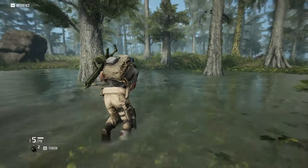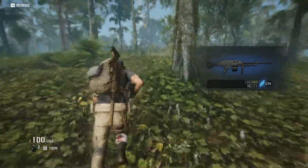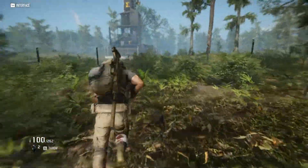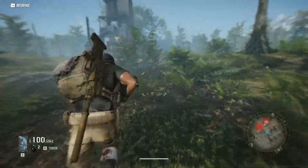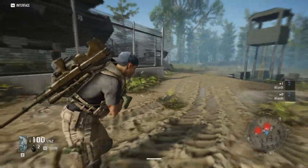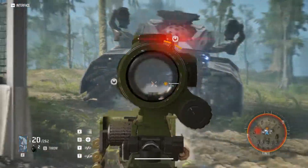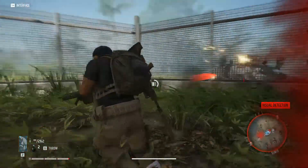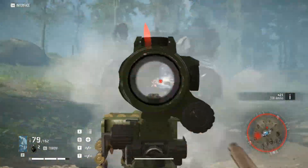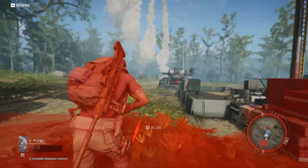This is just raw footage of me doing it — there are some moments where I waste time looking at gear. The cool thing is, the second you kill it you can log out immediately. You don't have to wait for the animation or the loot to appear on screen. I'm using the Stoner LMG here and it takes about two reloads. You could do it even faster with two LMGs — shoot one, switch to the other, and it's dead.